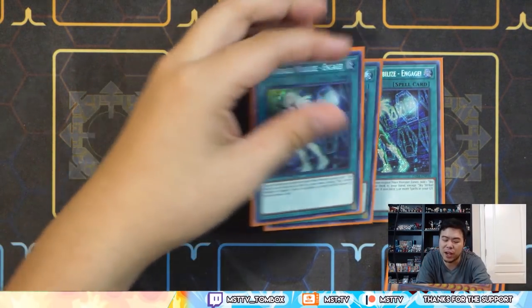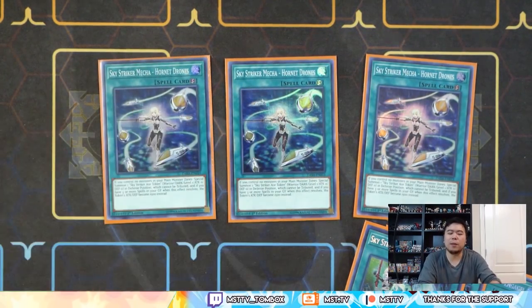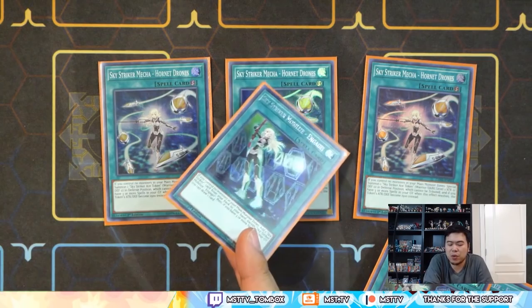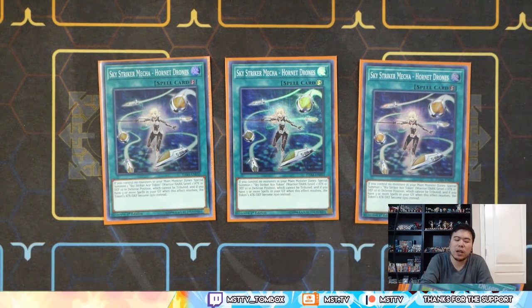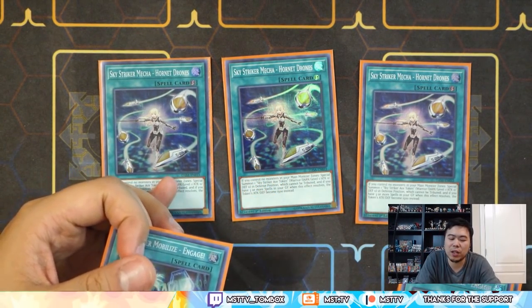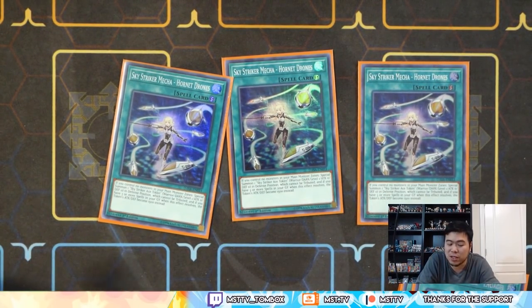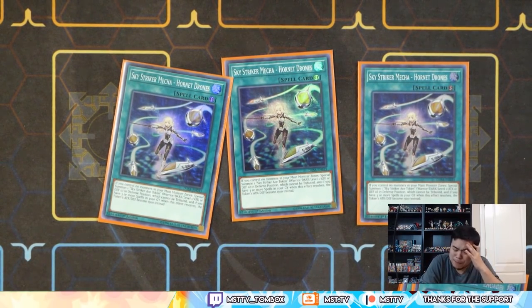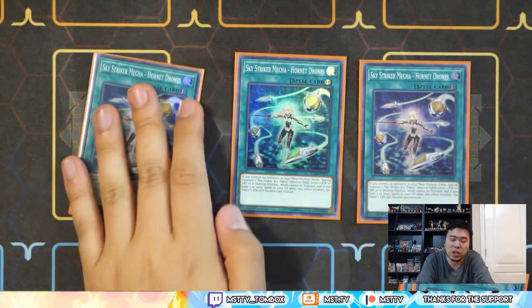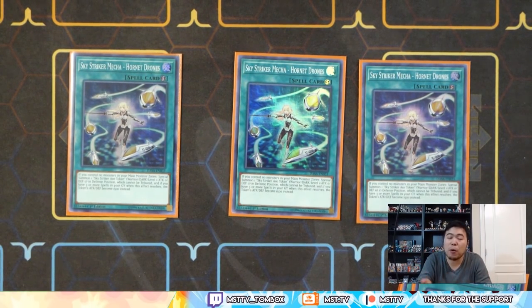And triple Hornet Drones — when you go into Engage you most likely don't want to go into Ray; you'd rather go into the Drones because you can put more spells in the graveyard. Because of that, most of the time Engage in the early play will go to a Hornet Bit rather than going to Ray, unless you already have enough spells — then you might go for Ray earlier because you can set up a stronger defense. This is a must-play because you can immediately link into your Kagaris or Shizuku — basically you can Engage into the key components of the deck.